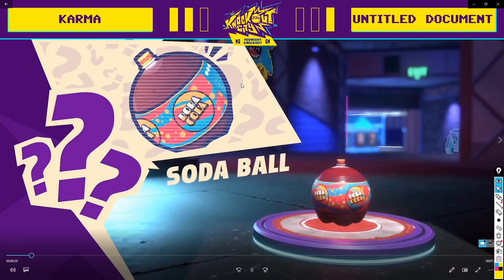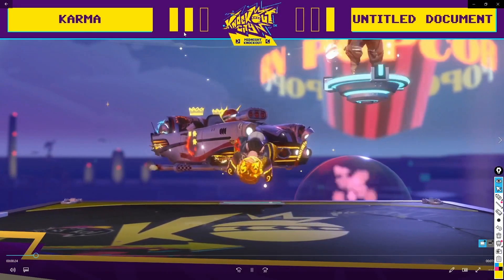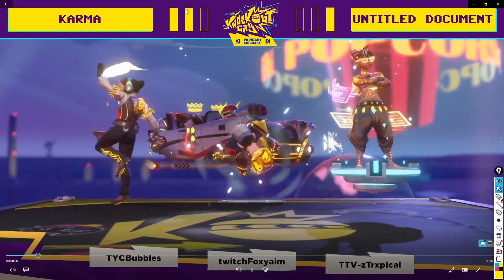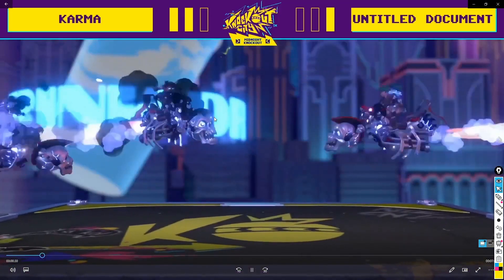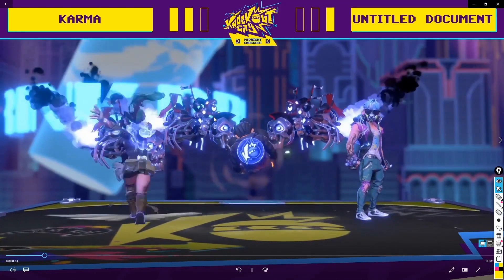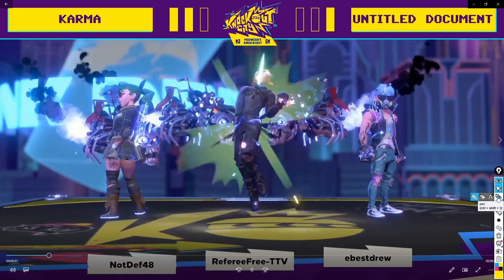Today I'm reviewing the grand final of the Knockout City American Tournament MA for 2100. Karma's on two points, Untitled Documents on one. Karma wins this match, they win the 2100 dollars. It's on Hollow Wood. I'm basically just telling you everything you need to know to copy these pro players and learn as much as you can about them.